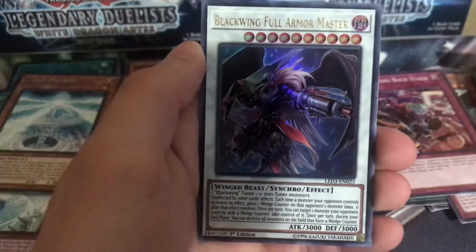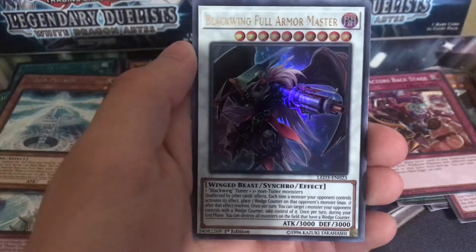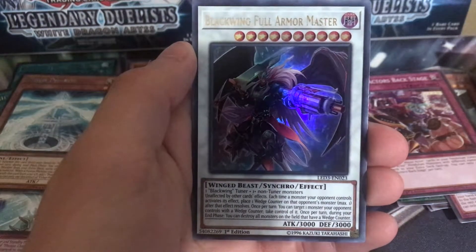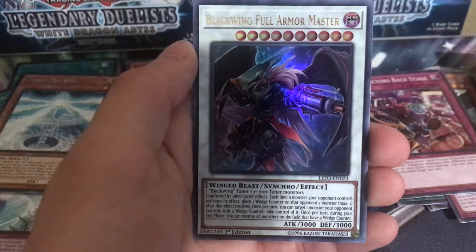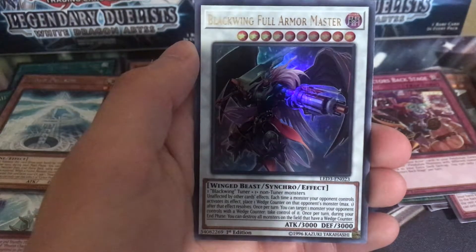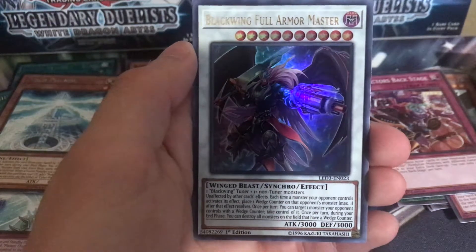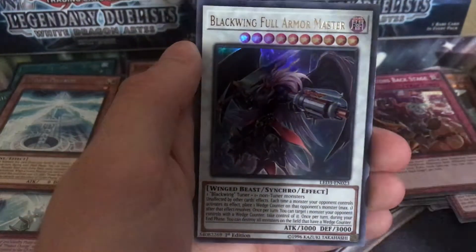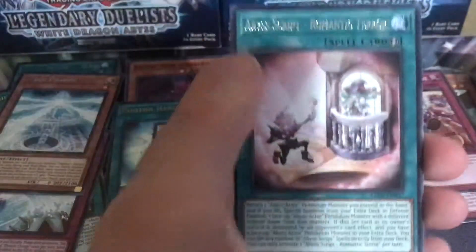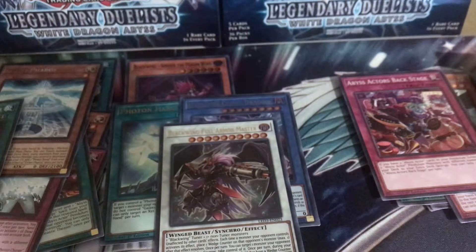Ultra pull — Blackwing Full Armor Master! Really sweet pull. One Blackwing tuner and a non-tuner. It's unaffected by other card effects. Each time a monster your opponent controls activates its effect, place one Wedge Counter on it — max one. Once per turn, target one monster your opponent controls with a Wedge Counter and take control of it. Once per turn during your end phase, destroy all monsters with Wedge Counters. This card is epic! And the rare is Romantic Tear. Three ultras in this 10 packs — two of the probably best cards in the set: Blackwing Full Armor Master and Blue-Eyes Chaos Dragon.